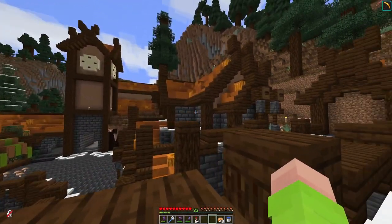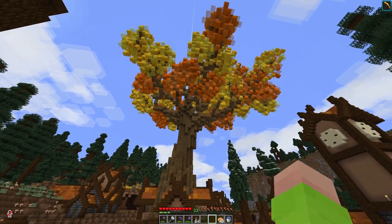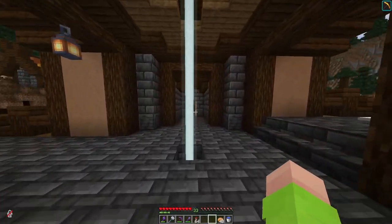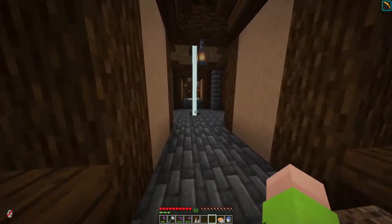I think it's too on the nose for an autumn Viking area to have an autumn tree called Yggdrasil. So if you have any ideas, please put them in the comments because I can't think of anything better. Underneath this connects to four different directions. Over here is the record shop, which is currently unrenovated, so we'll not show you that yet.